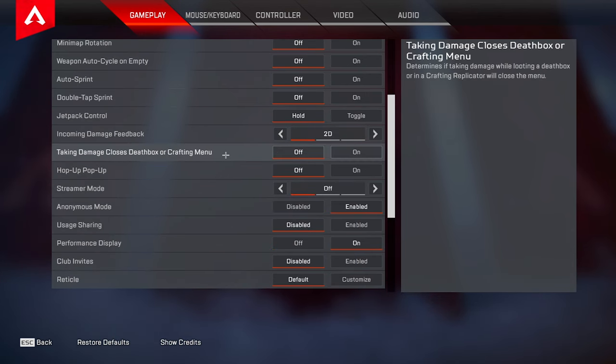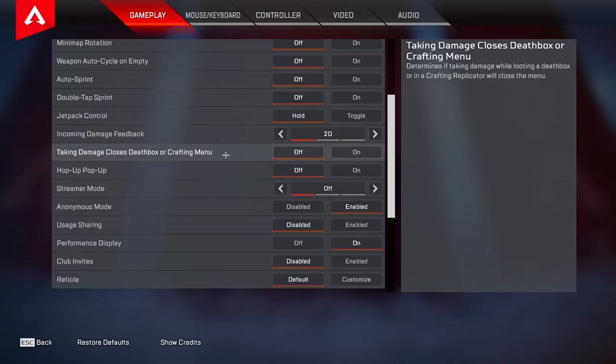Taking damage closes death box or looting menu — turn this off, there's no reason to have this on whatsoever. If you have this setting on and you're trying to arm yourself up at a box and you get shot, it's going to keep kicking you out of that box. Hop-up pop-up I have this set to off, just because there's no reason to have it on screen if you know what the hop-ups do.